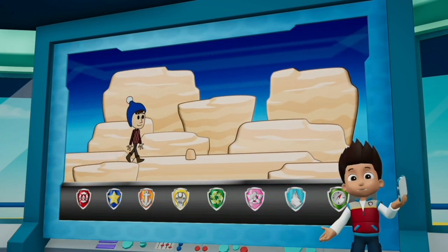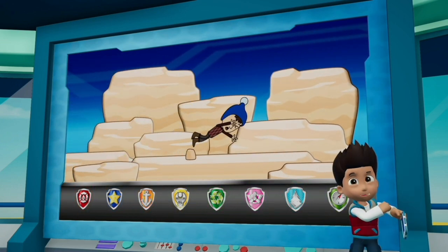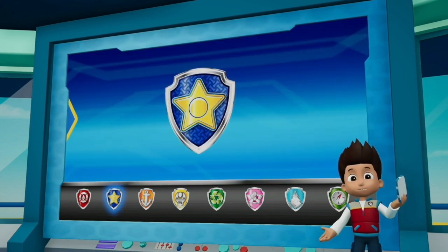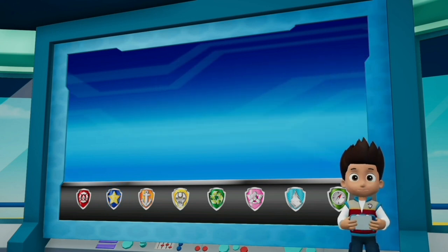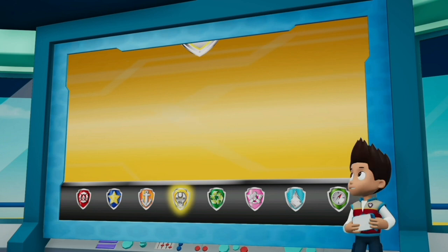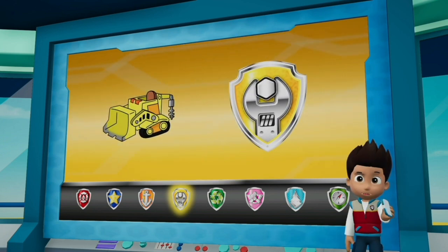Paw Patrol! I just heard from Jake. He was exploring the canyon when he fell and got hurt! Chase can use his Super Sniff to find where Jake fell. Marshall can use his X-ray to find where it hurts and patch up Jake. Rubble can make sure the path is clear using his digger.